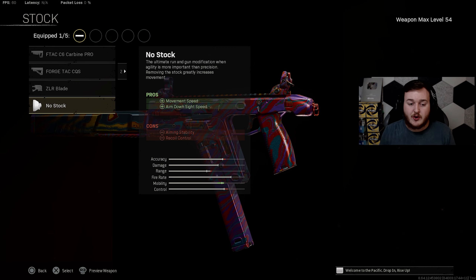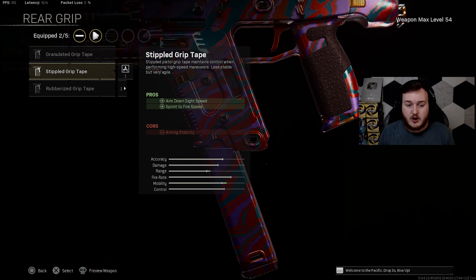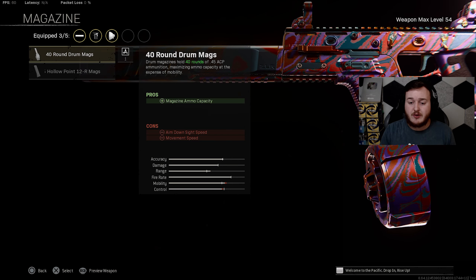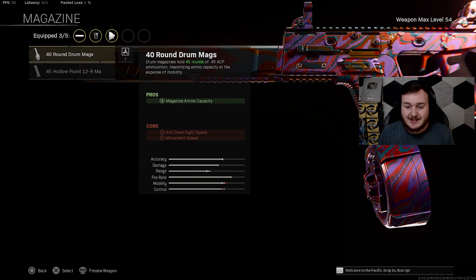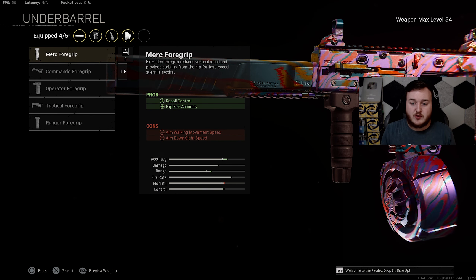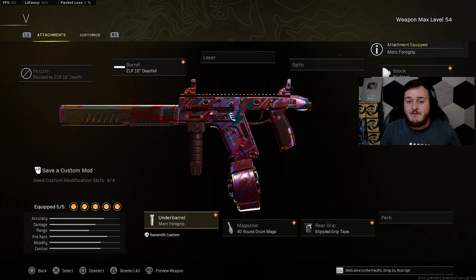For the stock, we're adding No Stock — it helps with movement speed and aim down sight speed, so we're aiming quickly and moving faster. For the rear grip, we're adding Stippled Grip Tape for faster ADS speed and sprint-to-fire speed, making us very aggressive. For the magazine, we're going with the 40 Round Drum — very important since this weapon has a very fast time to kill and fire rate, so you need the larger magazine for easy squad wipes.